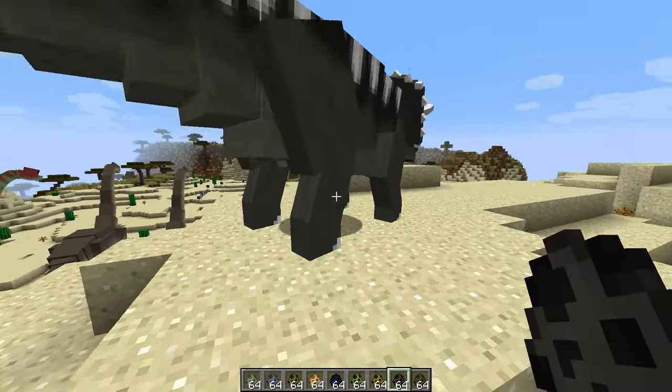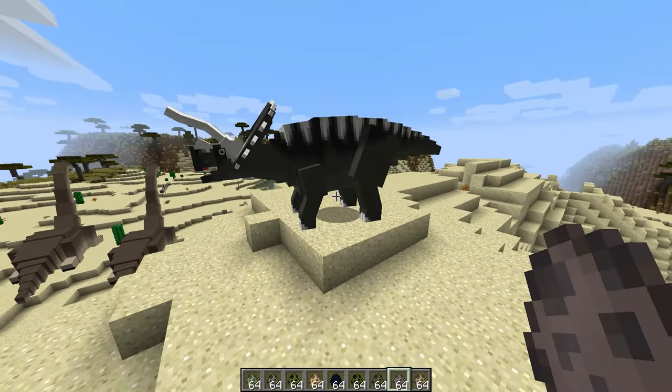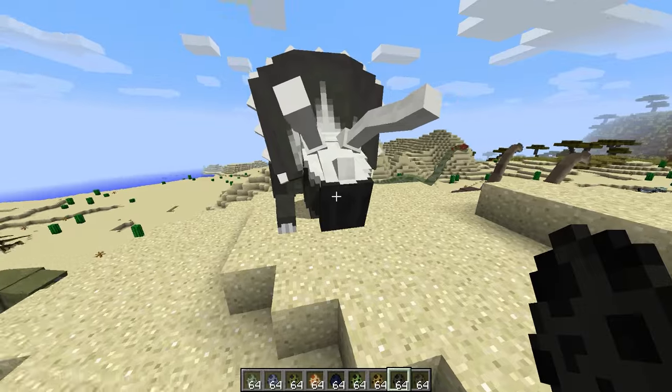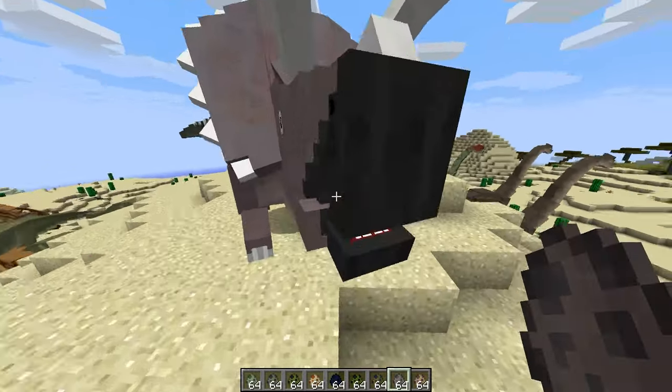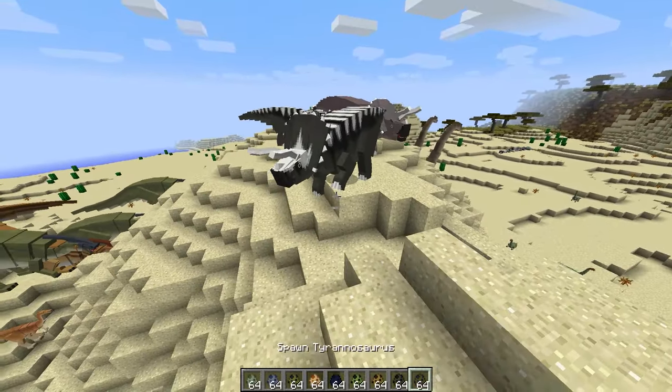Next we've got the Triceratops. Whoa, you're huge and you scream. Is he getting angry at me? You look awesome, dude. These guys have a cool looking color scheme.